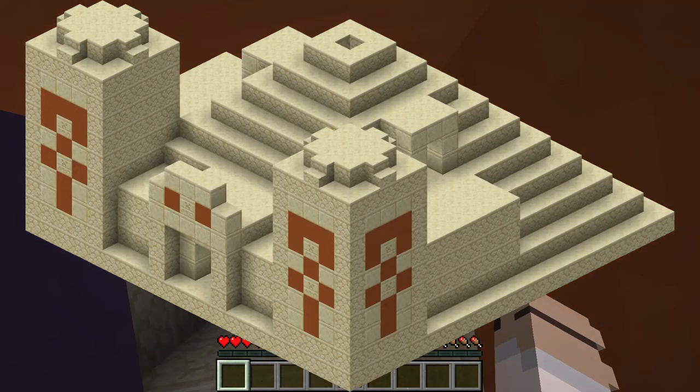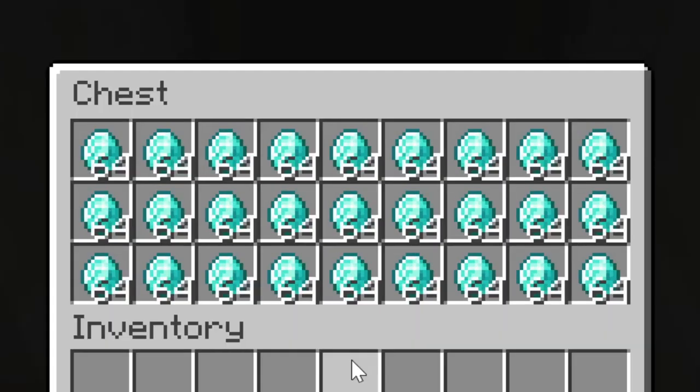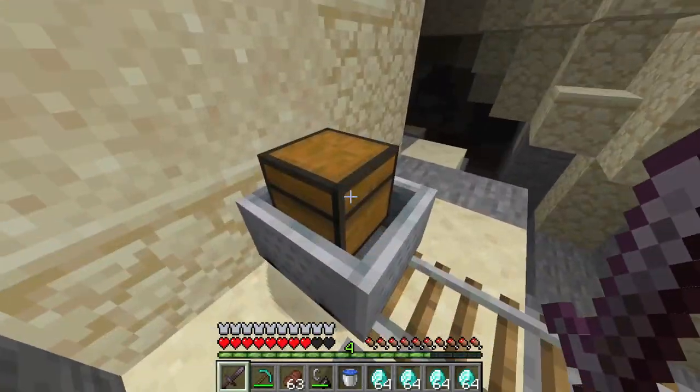When it's done loading, find a desert temple, open the chest, and get 5,000 diamonds. Find a mineshaft and get another 10,000 diamonds.